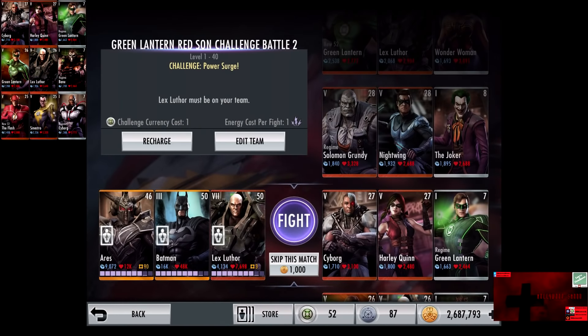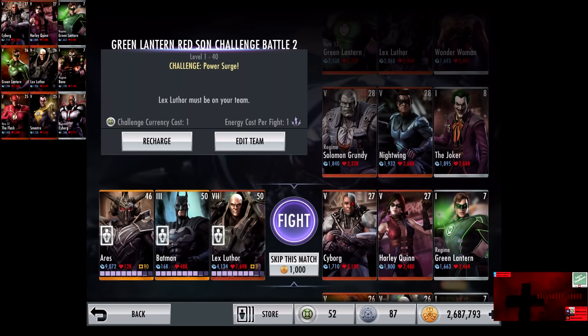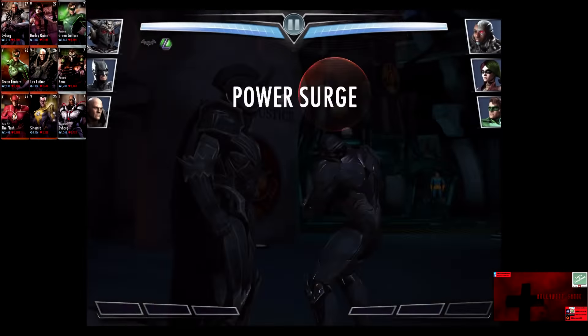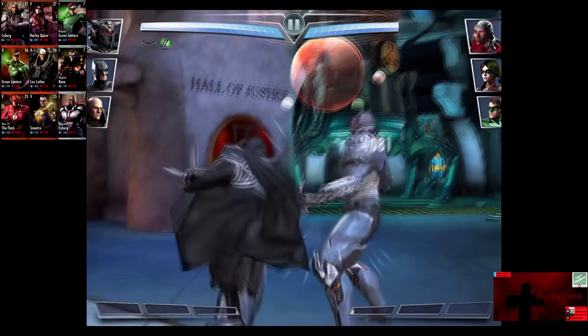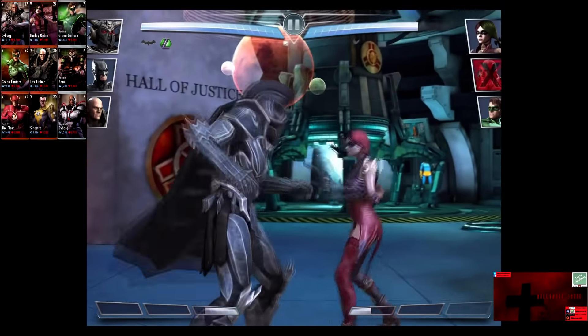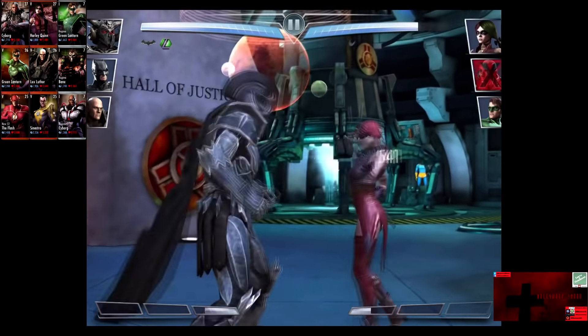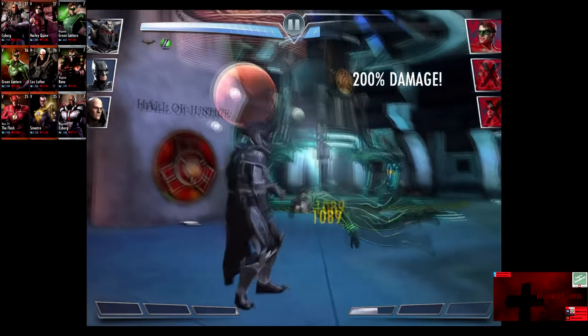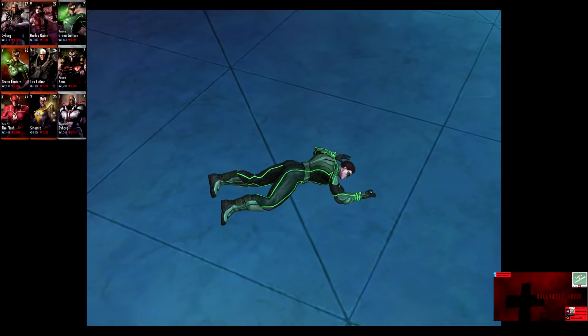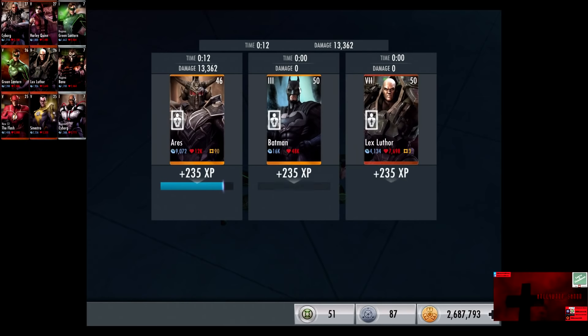In the third matchup, we have Challenge Power Surge going up against Cyborg, Harley Quinn, and Regime Green Lantern. Bronze cards gain a level of 27. Skip the match is 1,000 credits. Cyborg is knocked out in three shots. Harley Quinn knocked out in three shots. We go off a Weapons of War on Green Lantern. That is enough to get rid of him for the victory in the third fight. 235 XP, 420 credits.